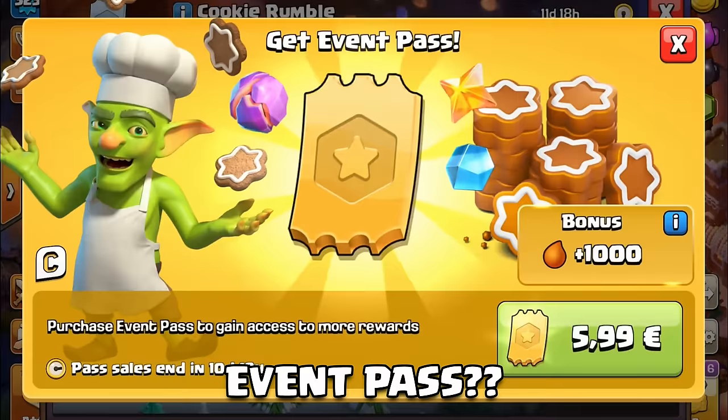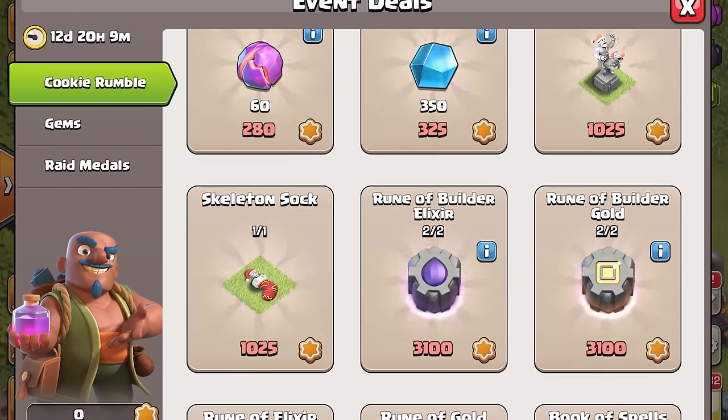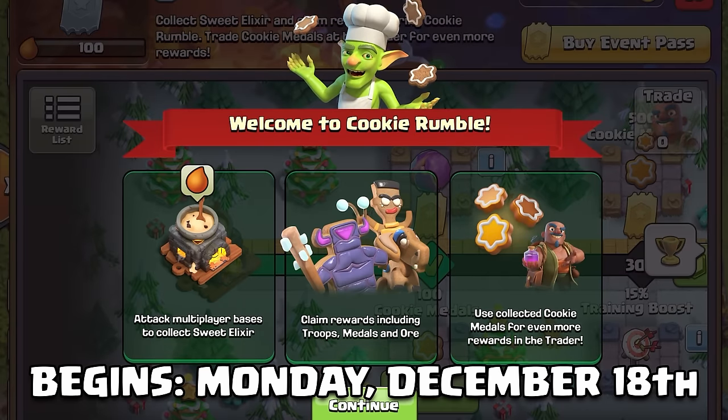Alright, we've got to talk about the new event and the event pass because I already know people are going to accuse Clash of Clans of being pay-to-win and killing free skins. There's a lot to unpack about the new way events will work in Clash of Clans, starting with this Cookie Rumble event.